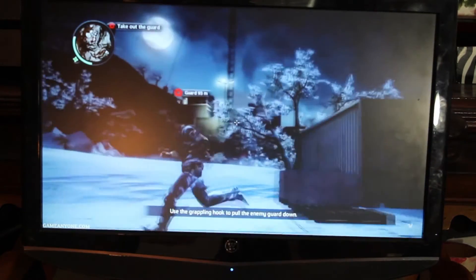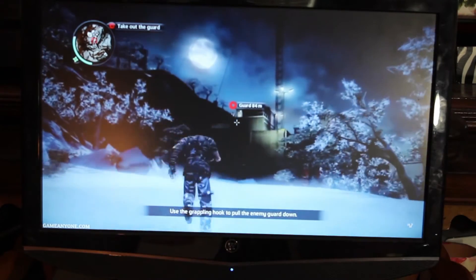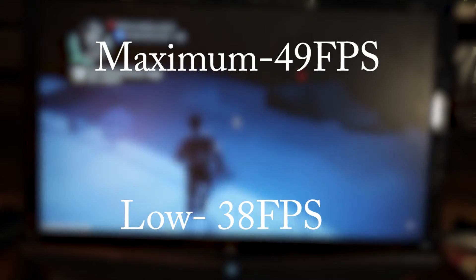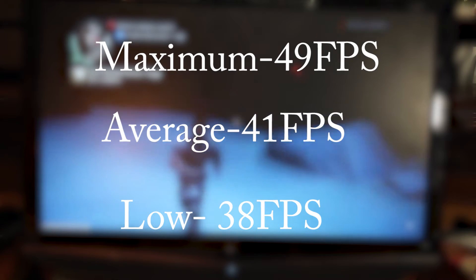The next game was Just Cause 2. Now this is an older game, but it is open world, which is why I thought it would be a great benchmark. Just Cause 2 ran at a low of 38 frames per second, a maximum of 49 frames per second, and an average of 41 frames per second. This means it ran pretty well — it's above 30 frames per second, but you're not going to get that perfect 60 frames per second smoothness. But that's alright, this is a $400 gaming PC, we're not expecting perfect results.